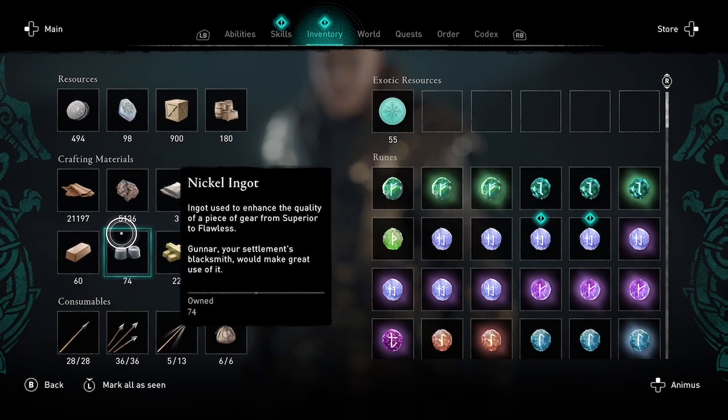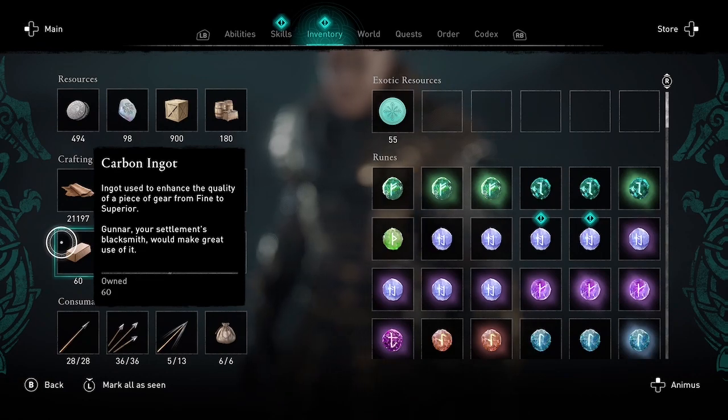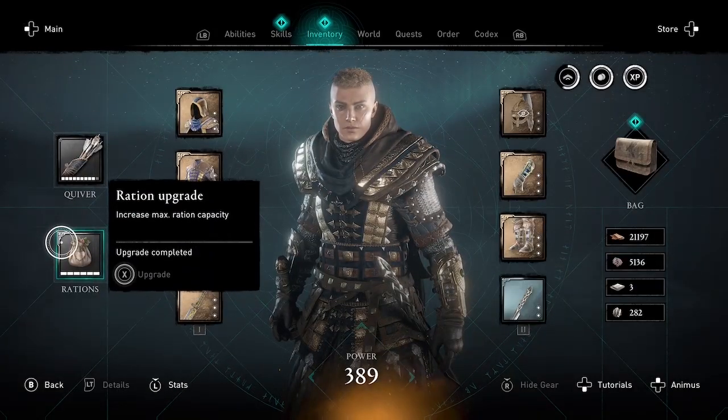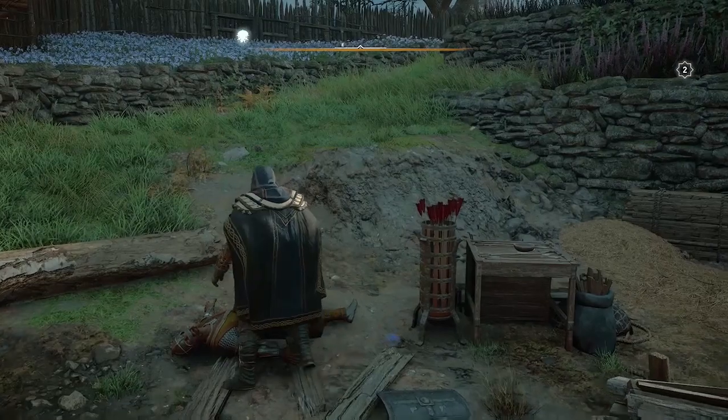And there it is — 60. I just got three carbons from the same captain, and you can just keep farming this to get unlimited ingots and unlimited XP every time you stealth kill this boss. So there you go.